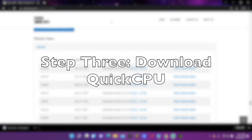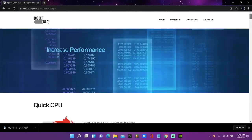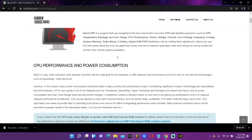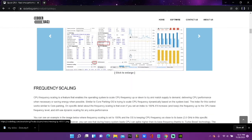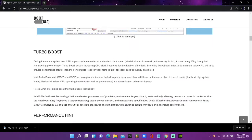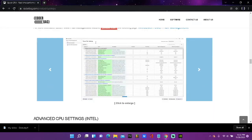Third step does require you to download something, but I promise it's worth it. It's called Quick CPU, and it makes your performance a little bit better — it can also clean up memory. You need to make sure that core parking, frequency scaling, turbo boost, and performance are all the way up. I'll put the link in the description below — click on it and scroll all the way down.